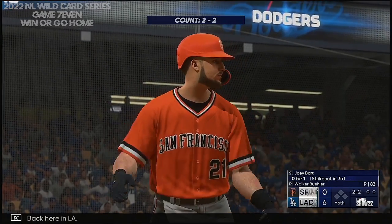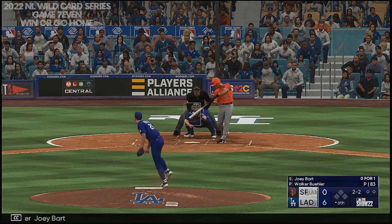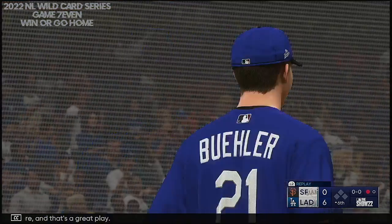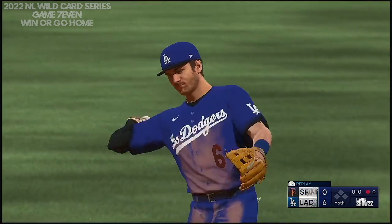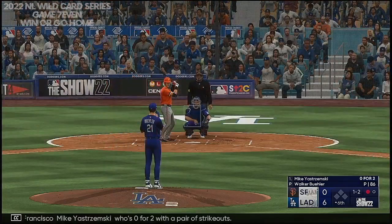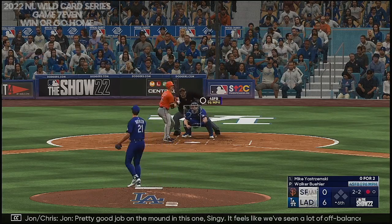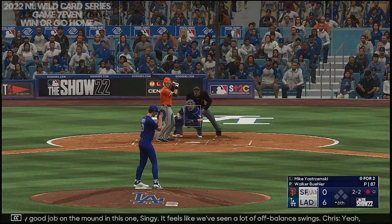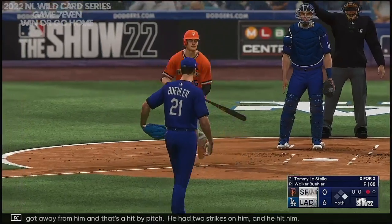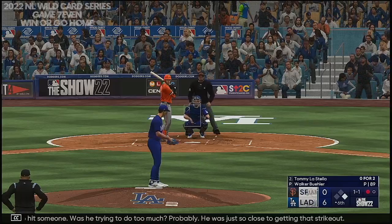Back here in L.A., all set for the top of the sixth. Now it's the Giants catcher, Joey Bart — ripped to short, great grab on the dive, the throw is there, and that's a great play. Up next for San Francisco, Mike Yastrzemski, who's 0-for-2 with a pair of strikeouts. Pretty good job on the mound — it feels like we've seen a lot of off-balance swings, with just one free pass. Oh, that pitch got away from him, and that's a hit by pitch. He had two strikes on him and he hit him — man, that's a tough time to hit someone. Was he trying to do too much? Probably — he was just so close to getting that strikeout.